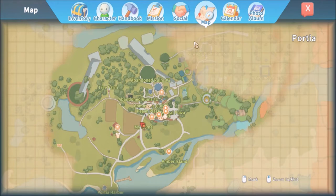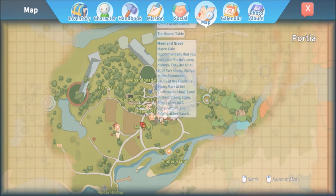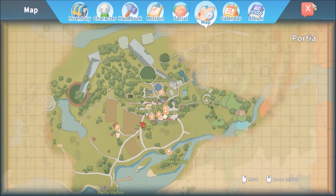Looking at the map — the bridge is still our goal and there are several meet-and-greet markers. I think all of these are meet-and-greets. Let's go meet some people while we're waiting for our stamina to refill.